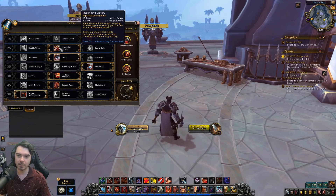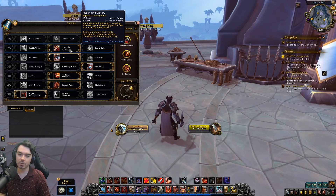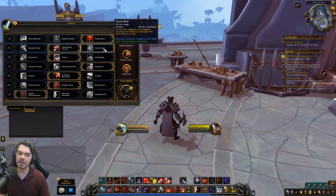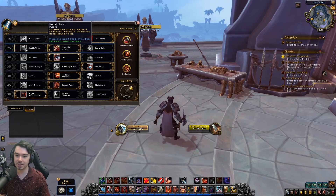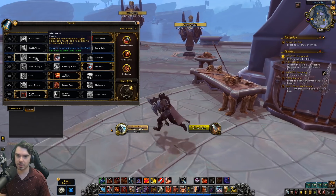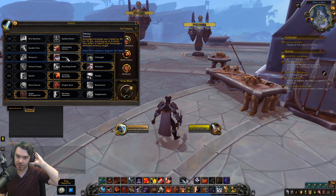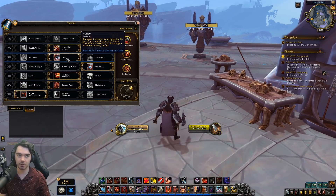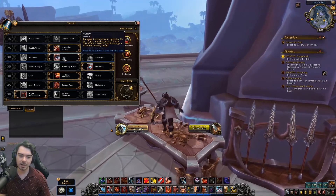At level 25: Double Time gives two charges of Charge; Storm Bolt is the single-target stun; Impending Victory has been buffed, now healing you for 30% of your maximum health — a significant buff making it a real choice. It's a tough row: better mobility, a ton of self-healing, or a big single-target stun. At level 30, Massacre now also reduces Execute's cooldown by 1.5 seconds, bringing it to a 4-second cooldown. Frenzy is really cool — Rampage increases your haste by 3% for 12 seconds, stacking up to three times for 9% total haste.